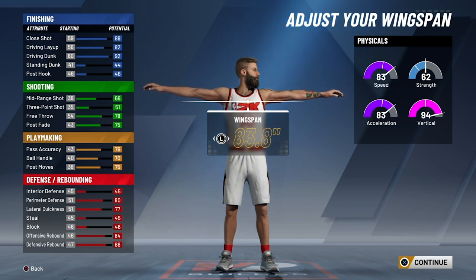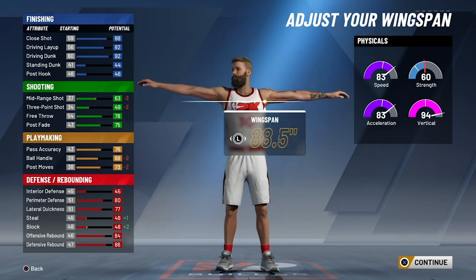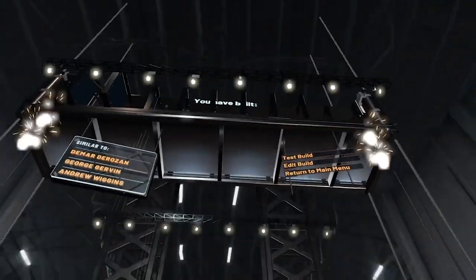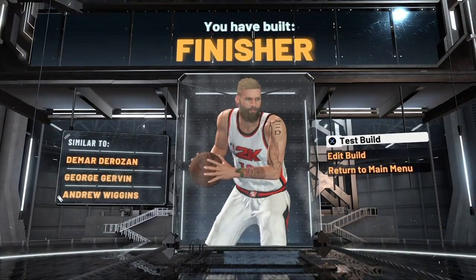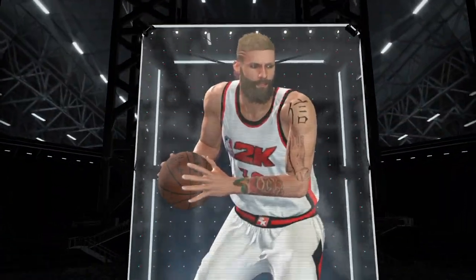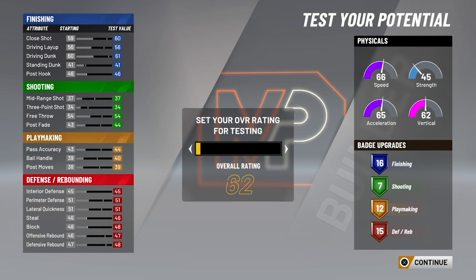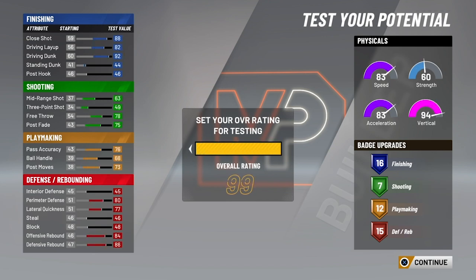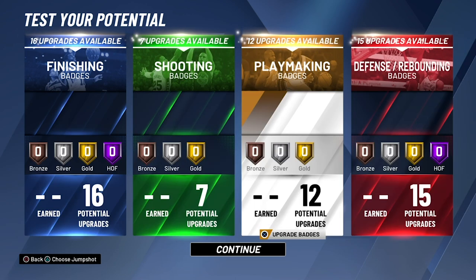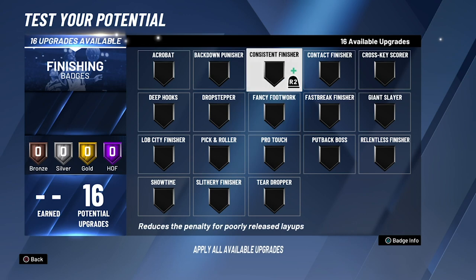For wingspan, we're going to crank this all the way up because if you go lower your guy won't be able to get any boards. The only downside is you do lose some shooting. We're going to make a slashing takeover, and I'll show you what we would look like at 99 overall with all the badges — obviously a good finisher, decent shooter, okay playmaker, and good on defense too.